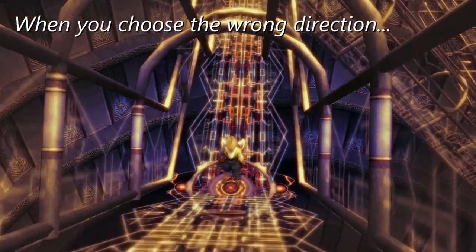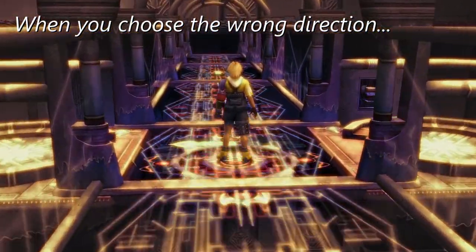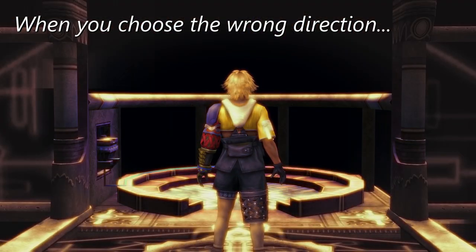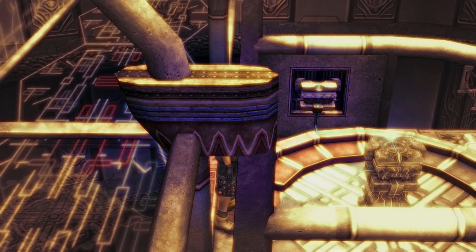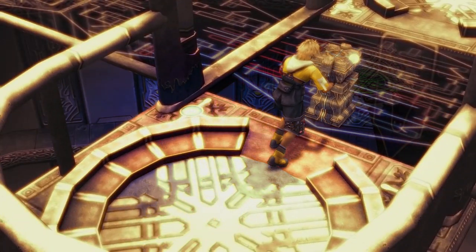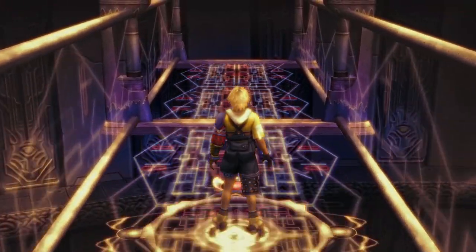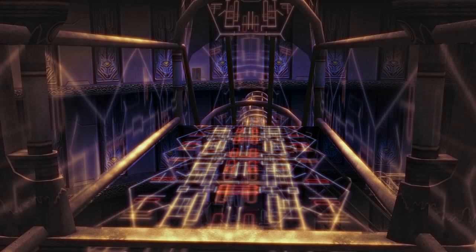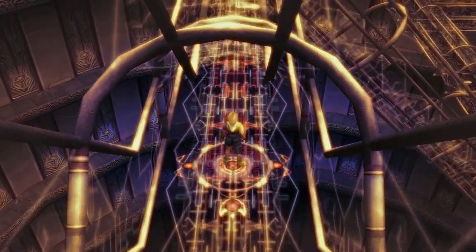This is going to happen to you multiple times throughout the dungeon. As you can see here on my first attempt, I tapped the confirm button as the arrow was facing to the right, and we didn't want to go over to this side immediately. There is an element of luck involved where the arrow is pointing once you reach it. However, the solution is simple: whenever this happens, simply use the pedestal to create another platform on the pathway, ride it to the very end, and Tidus will be teleported back to the start of that area so you can try again. You can do this as many times as you need.